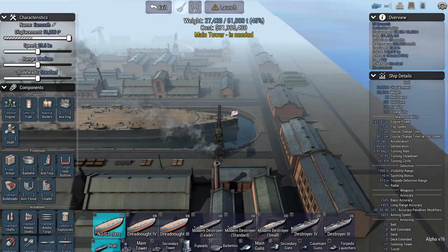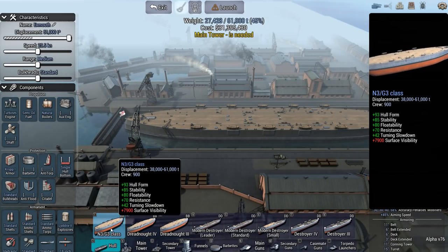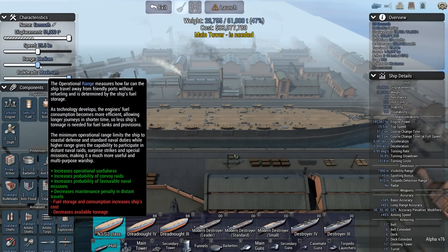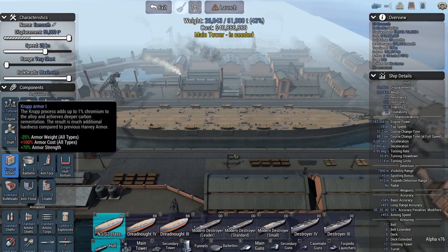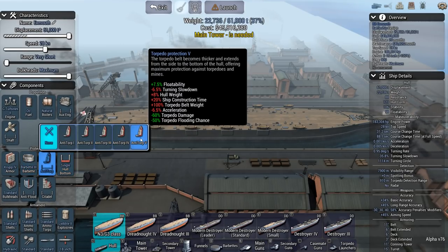So we have a battleship from 1940 — the year is supposedly 1956 but the game's progression doesn't go beyond 1940 — and we've been sent back to the time of Jutland. The British don't have a large hull; the best they can get is the N3/G3 class with a displacement of 61,000 tons. I'm going to have to turn this thing into an actual tank because I'm facing a lot of warships. Let's start with maneuverability. I need to make this thing as tanky as possible while still fitting on as many weapon systems as possible.